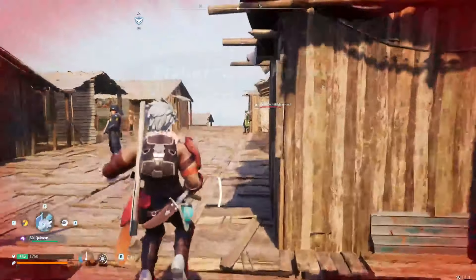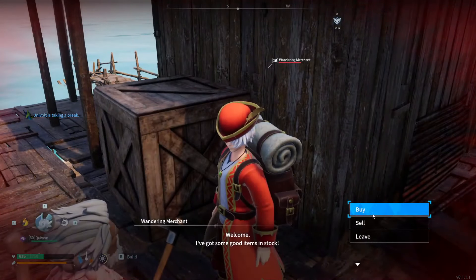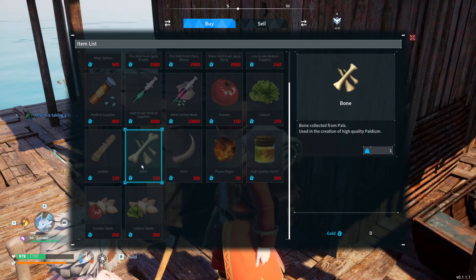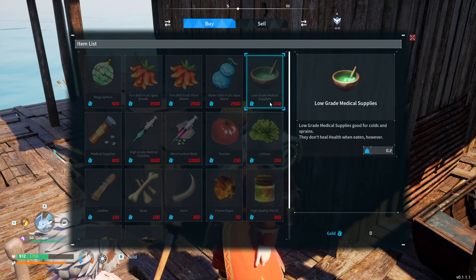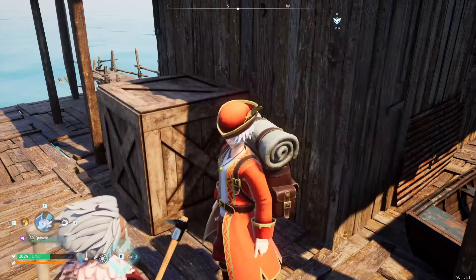So I'm going to get a legendary sphere and I'm going to try and capture this guy. I'm not too sure how it's going to work with these guards but we're going to see how it goes. The other one in particular is going to be another wandering merchant down here - they don't wander, they're just pretty much there. For this particular one he's going to be selling that high quality pal oil which I want. Bones and horns are really good to make medicines and so on. Maybe food if you want to buy that. Things like low or high grade medicines are really good as they take a lot of time to make.